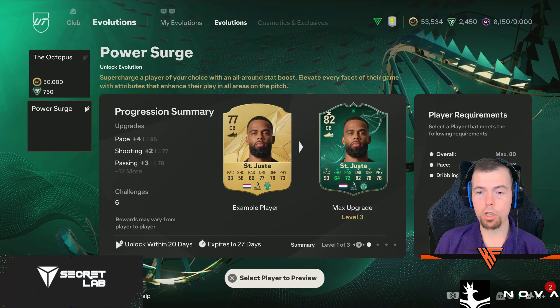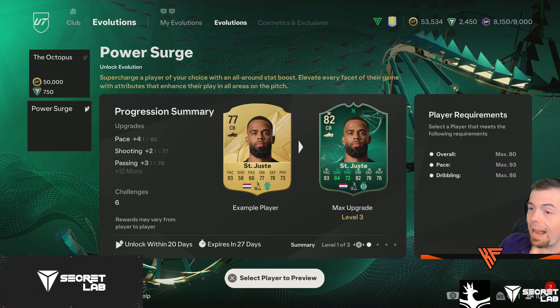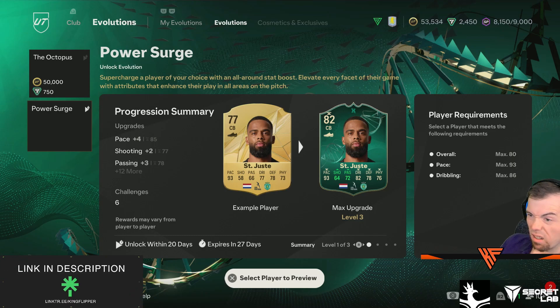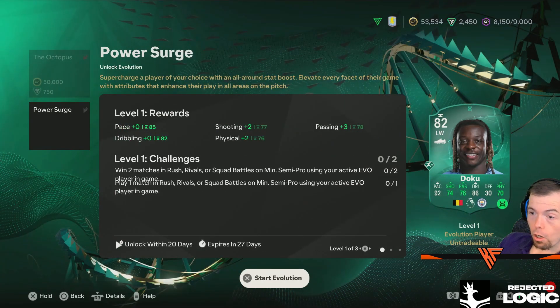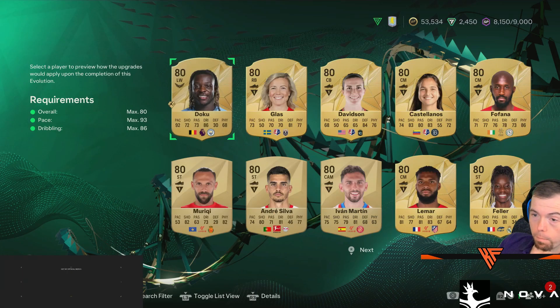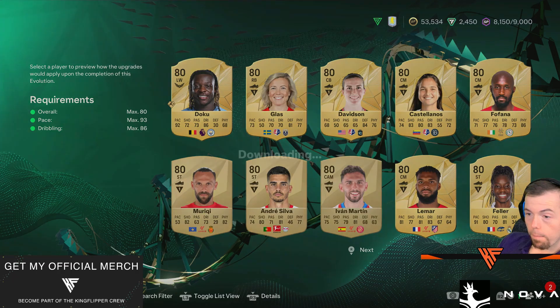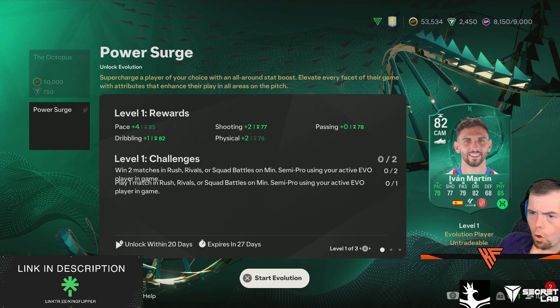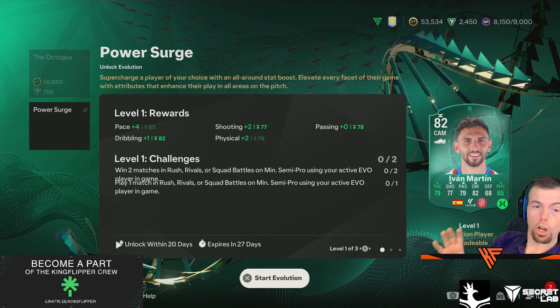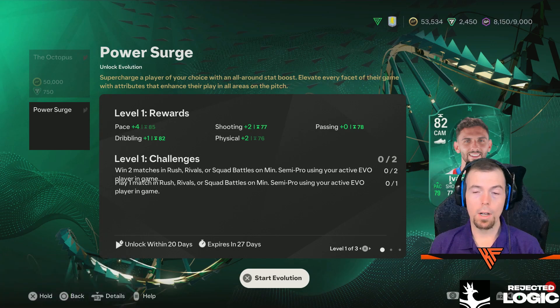We've got a new evolution called Power Surge. Requirements: overall max of 80, pace of 93, and dribbling at 86. Doku can go into it — I've used base Doku. Don't forget there are stat requirements; some cards won't get upgraded, so there's no point doing that. I might pop someone in that's actually quite rubbish. Pace max is 85, shooting max 77, passing max 78, dribbling max 82, and physicality max 76.